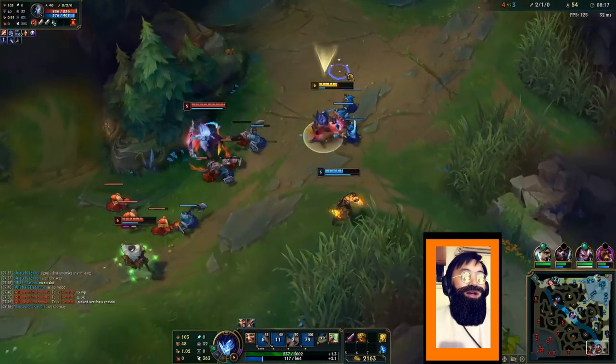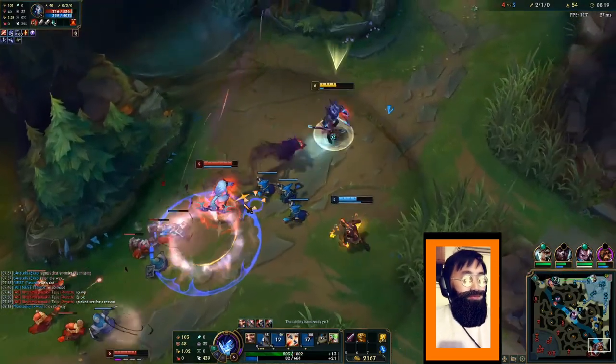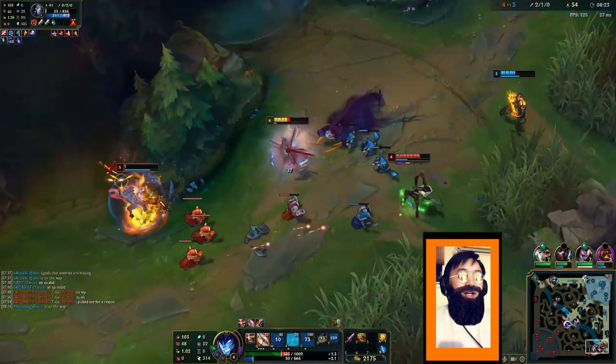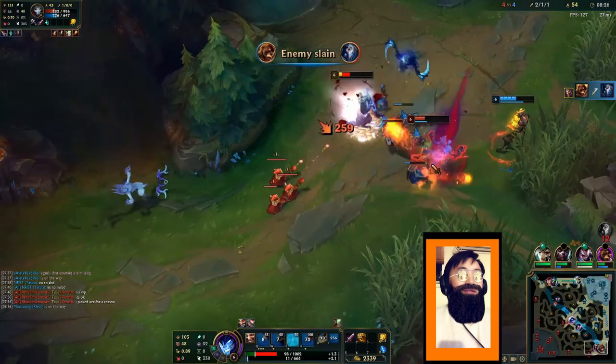Both Brand and I have shorter range than Vel'Koz, but as you can see, with Vel'Koz missing every ability, that's no problem at all. And if Brand lands a stun with his E, Q, or W-Q combo, we automatically win that 2v2 fight.